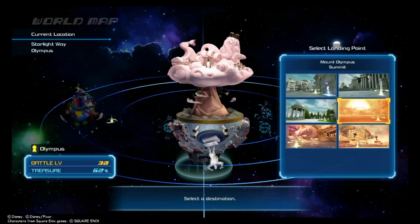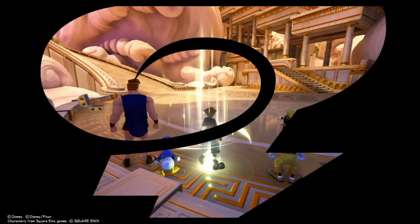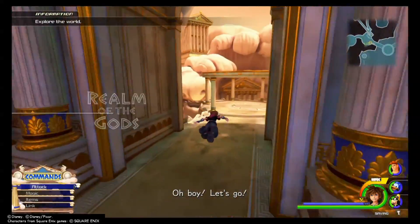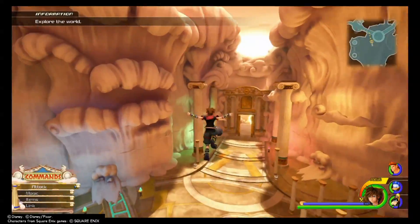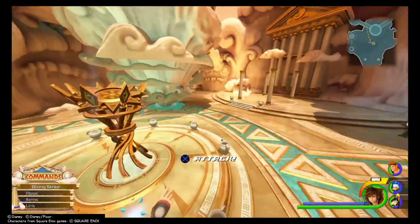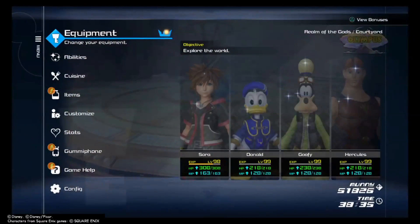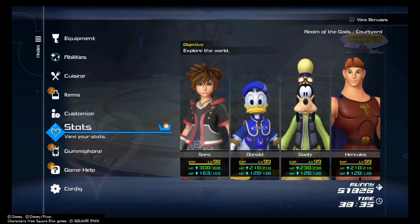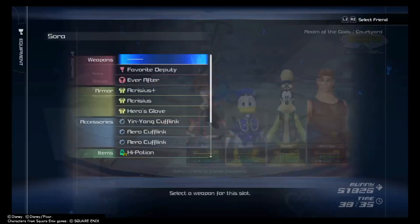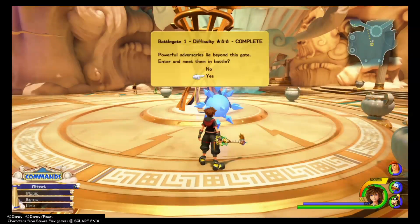Now finally, we're going to head over to the corridor at Mount Olympus. Head just southeast a little bit, drop down, and right in the center of this area is the battle gate. The trick to this battle gate is to equip all those items we looked at, maybe eat some magic-up food, and you're basically just going to spam arrow and get arrow jaw procs and pop them off as much as you can. Pretty straightforward, pretty easy.